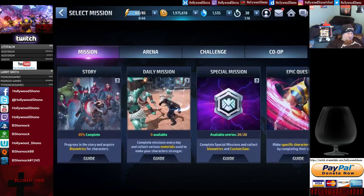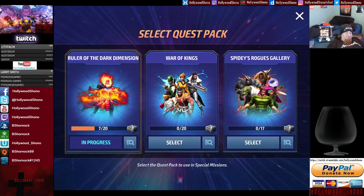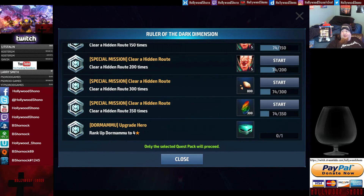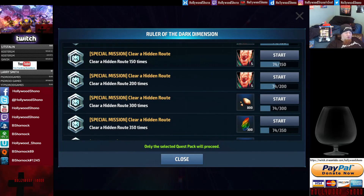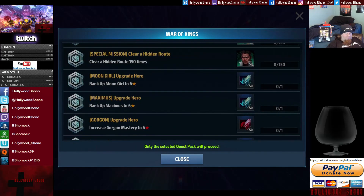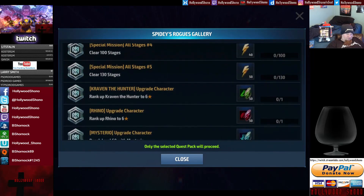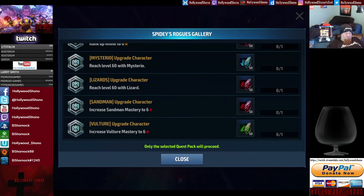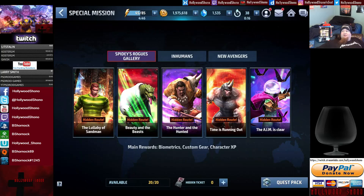Special missions are where you farm biometrics. There are three quest packs, and you need to get all four in order to unlock Dormammu, then upgrade him using Anti-Matter. As soon as you get 200 hidden routes, Dormammu will be unlocked. In War of Kings you can get extra fragments, gear, energy, and Nornstones. Upgrading Mysterio, Lizard, Rhino, Kraven the Hunter, Vulture, and Saiyan Man — Vulture is the one you get for the Shifters, which is super annoying when you're trying to get Sandman. These quest packs are fun, and you definitely want to complete the hidden stage right away.